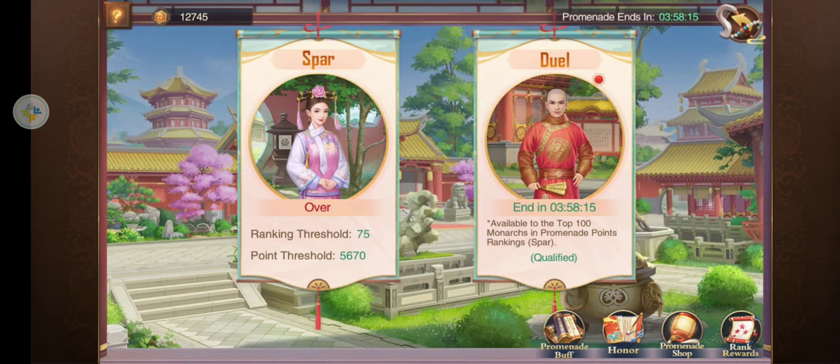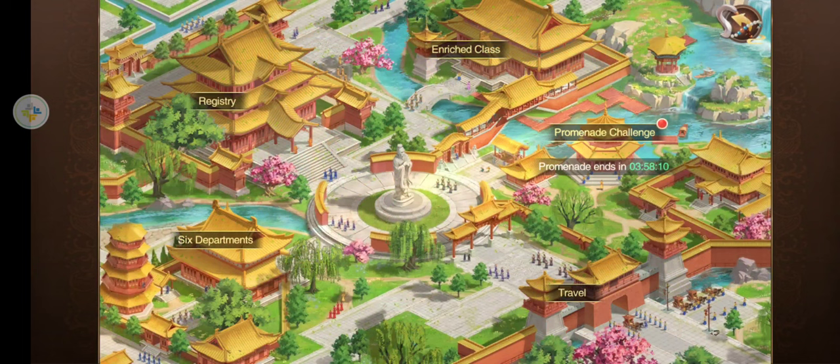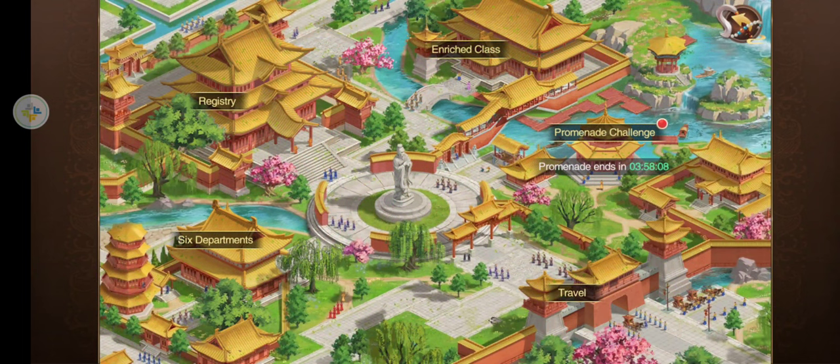We've got a nice shop here where you can exchange your points for materials. You usually end up with around 50-some thousand points to exchange for materials.